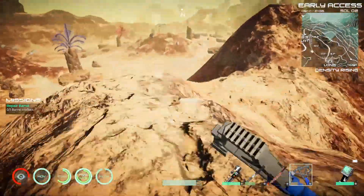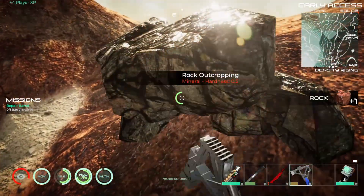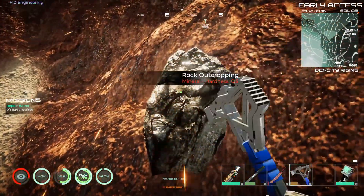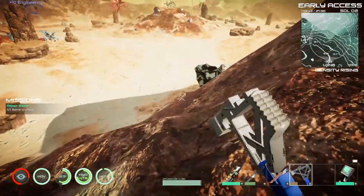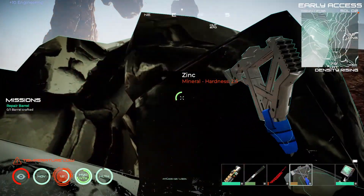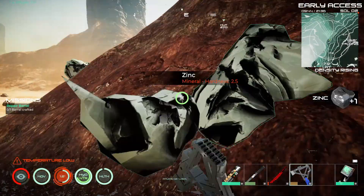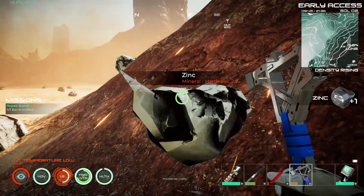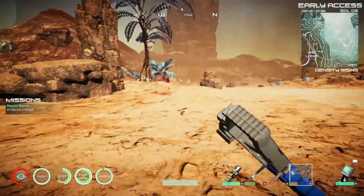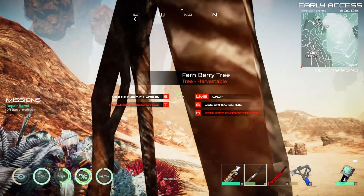We'll keep exploring whatever we can find. Rock outcropping - just rock this one. And what is this? Zinc. Don't know what I need that for. Once we get this furnace on the go. Can we get some more berries please? Have you got any? Yeah, nice.